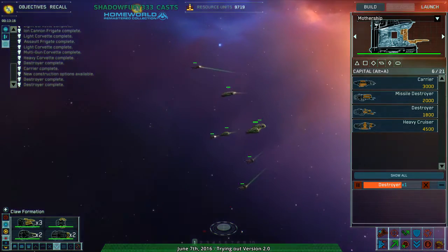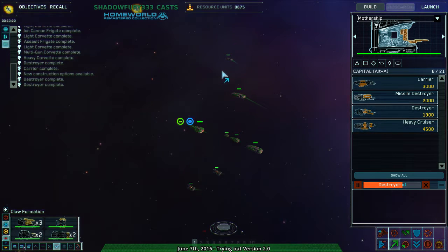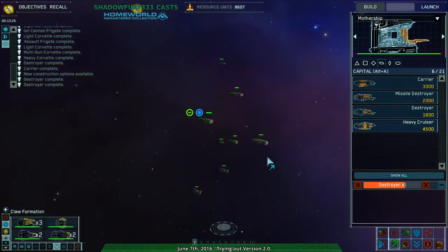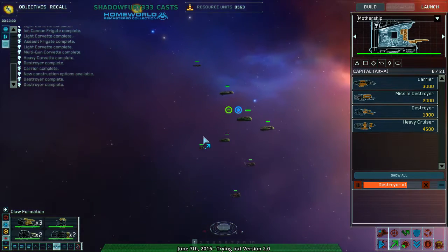And then Claw Formation, which I really like using, is probably the most offensive formation. As you can see, all of the attacks would come roughly at the same time from all the units. If there's something in the middle of the formation, right in front of the main unit, everything can hit at about the same time. But stray shots are much more likely to hit anything — they're going to hit something.